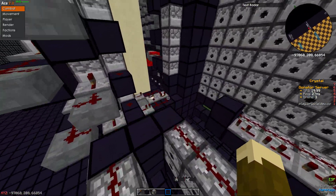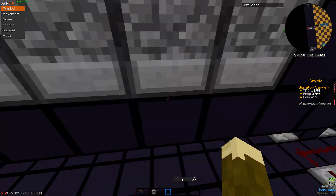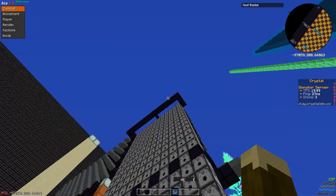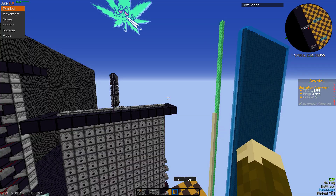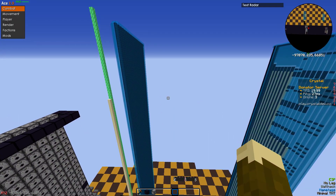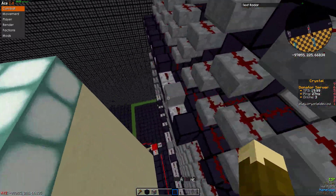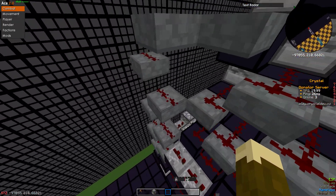I've kind of noticed people putting their cannons really high up now. I've been doing that myself as well — like I would make a 20-high cannon or even a 15-high cannon and just put it as high as I can Y-wise. That would be really hard for the raiders to actually bridge. If you put it at like 240 or 235, you only get like 20 blocks or so that you can actually adjust to and reach the books with.